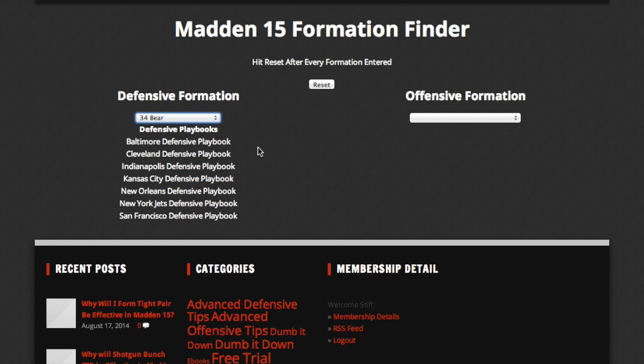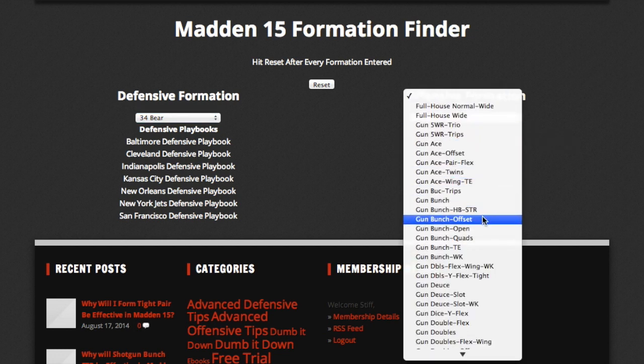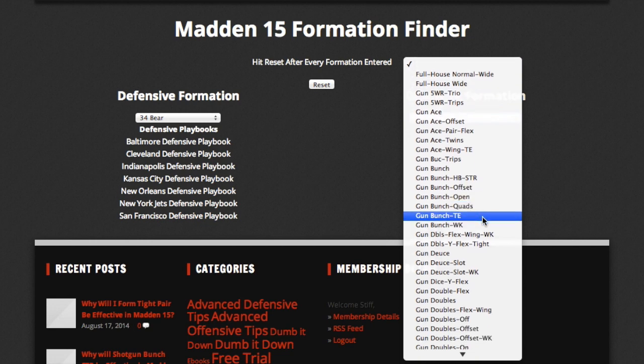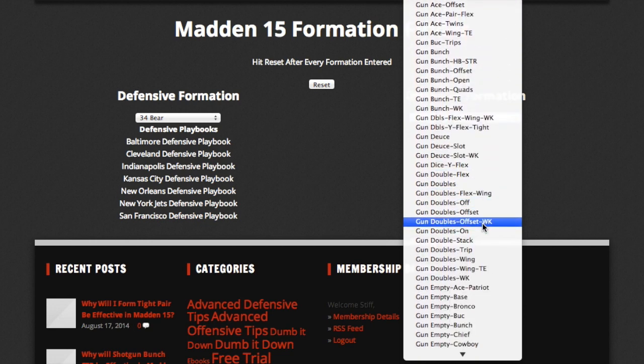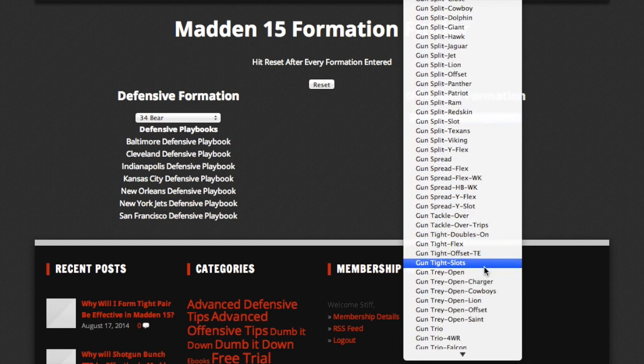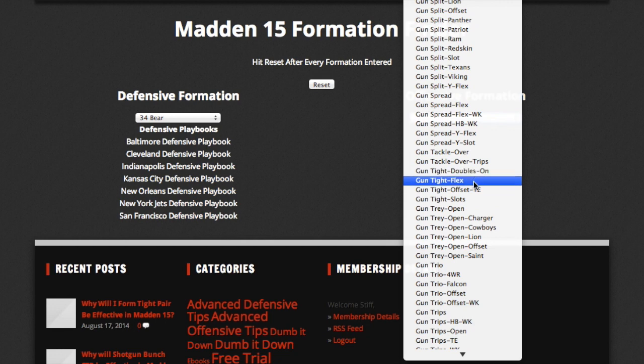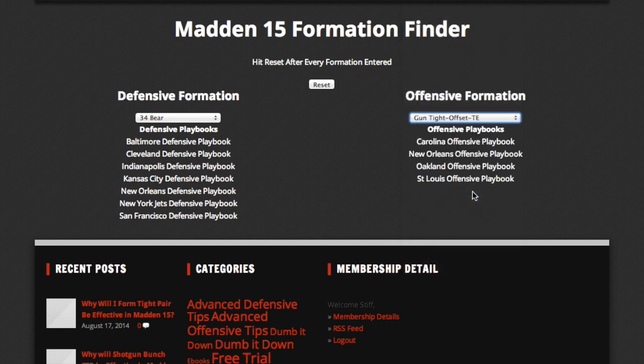Now for offense, let's pick a popular formation — let's say Gun Tight Offset Tight End. We're going to go over to the offensive formations, find Gun — this is all in alphabetical order by the way — and try and find Gun Tight Offset Tight End. So we scroll down and find Gun Tight right here, Offset Tight End.